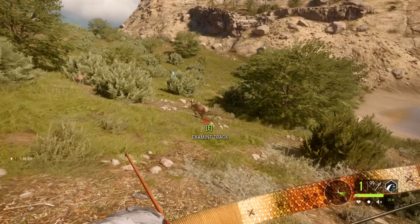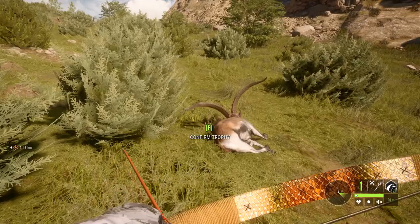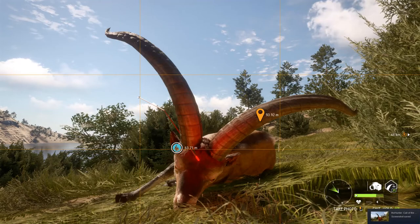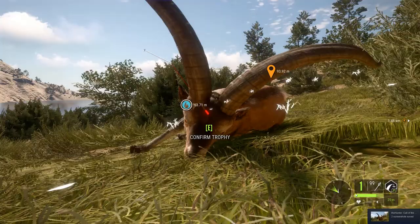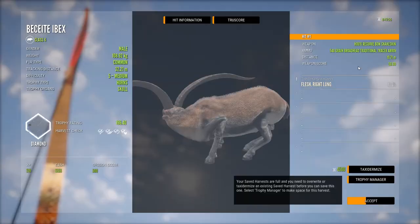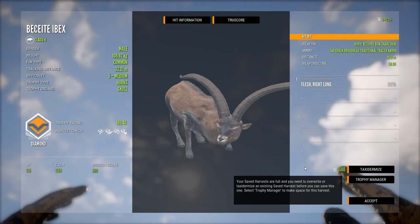We've hardly hit him — that was interesting. Hopefully we didn't hit him in the skull, but we did get him down. That looks like it went straight through the head, so definitely not guaranteeing anything. But we got him — through the horn, not the head. 196.4 — nice! Let's mount him.